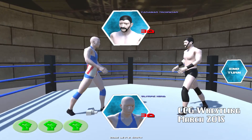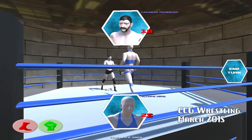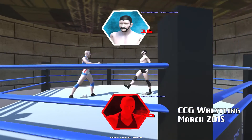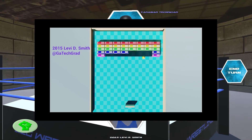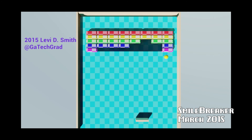You can jump on top of the enemies to defeat them, and if you fall in a hole, then you will have to restart the level again. This is a wrestling CCG, or collectible card game. Attack your opponent with punches and kicks to lower their health to zero to get the win. Smilebreaker is a game where you use a pedal to hit the smiley face ball to break the blocks. Break all the blocks to win the game.